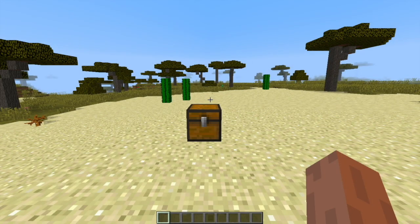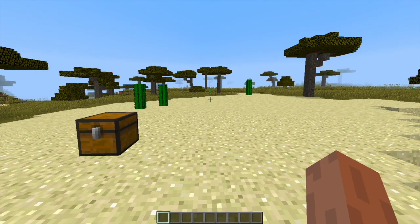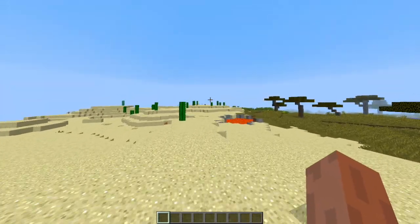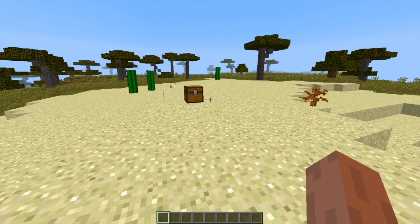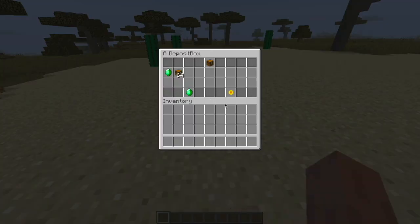Hey guys, welcome to another Server Miner plugin tutorial. I'm your host LTGym007, and today we're looking at the Deposit Boxes plugin. This is a really awesome plugin which allows you to purchase and rent a deposit box, which allows you to safely store your items in case you get raided or something. First of all, let's have a look at this deposit box — if we open it up, you can see we have two rows of storage space.